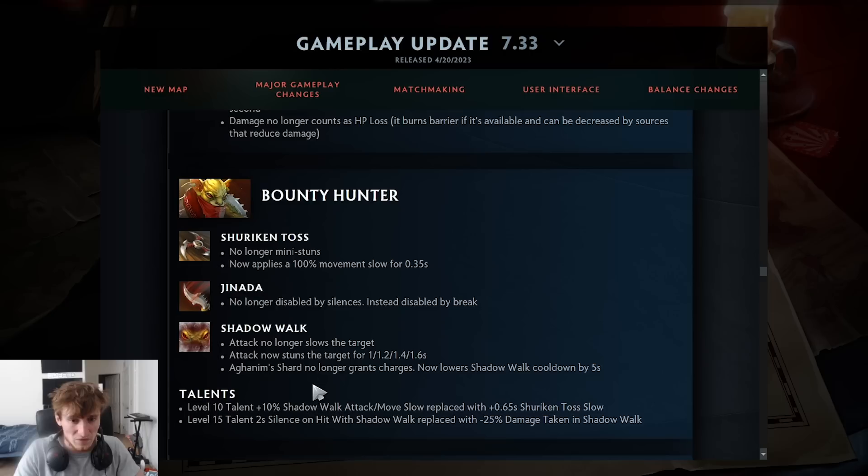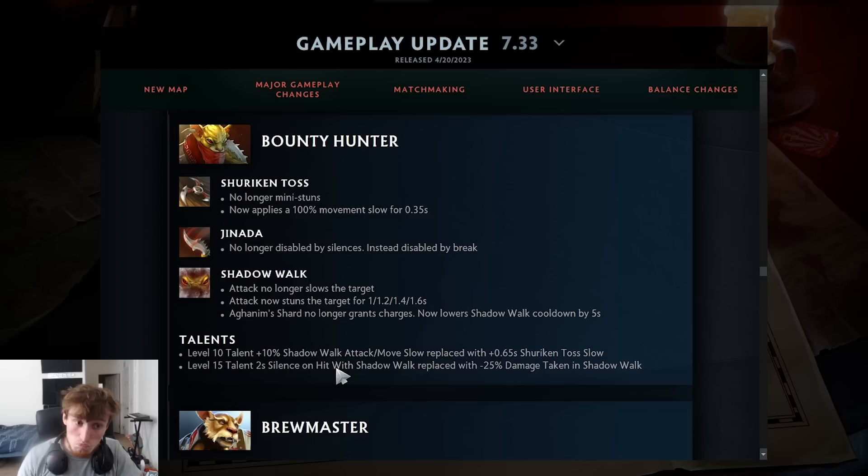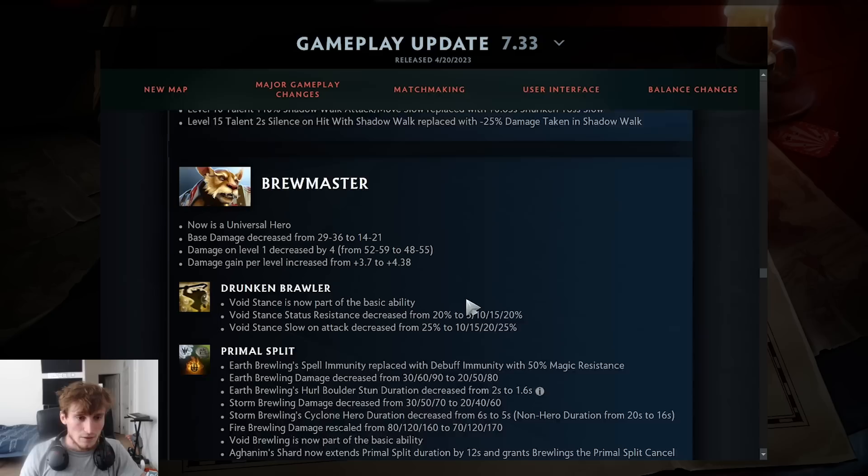Bounty Hunter no longer mini-stuns on Shuriken Toss — instead it applies a 100% movement speed slow for 0.35 seconds and is no longer disabled by silences, only break. Shadowwalk's attack no longer slows — it now stuns for 1.6 seconds, which is way better. Aghanim's Shard no longer grants charges but lowers Shadowwalk cooldown by 5 seconds and lets you cast it on teammates, giving an ally a 1.6-second stun out of nowhere. That's potentially really broken chain stun potential.